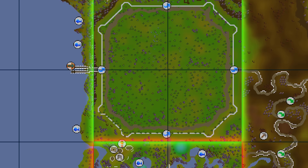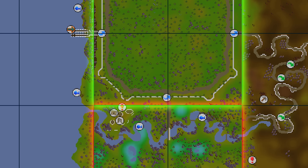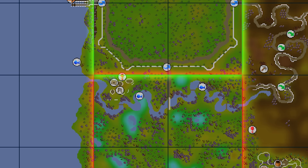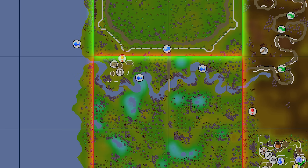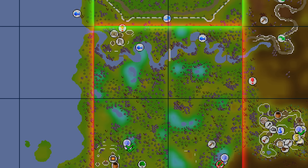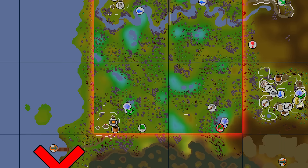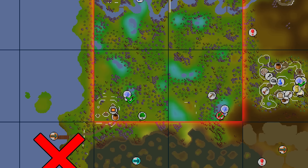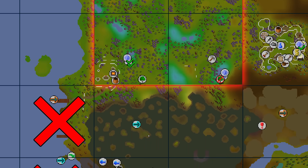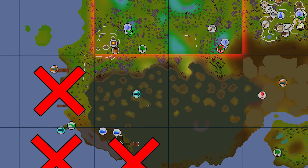Looking at the map of Tirannwn, the area isn't actually that large. There are four chunks for Prifddinas to the north, and a four-chunk quadrant to the south required for Roving Elves, Regicide, and Song of the Elves — so all these tiles are unavoidable. The one sad thing is Zulrah down at Zul-Andra. We'd have to unlock three more chunks just to get there, and Zulrah isn't even one of the best money makers anymore, so it's definitely not worth it.